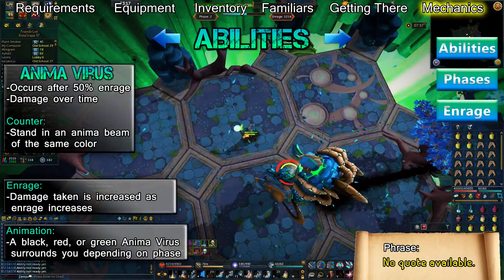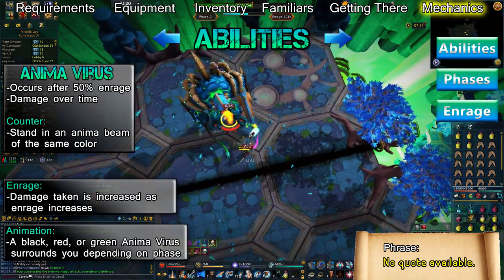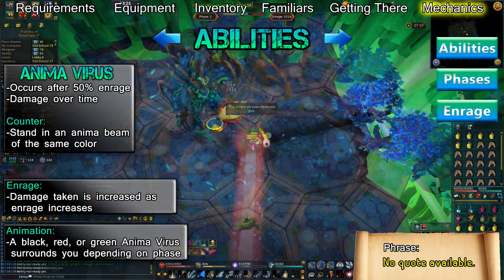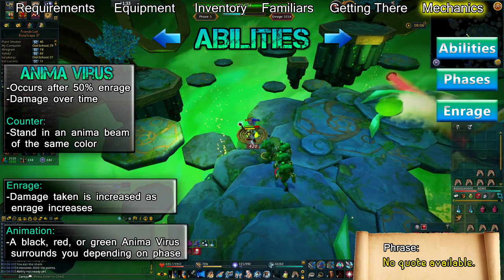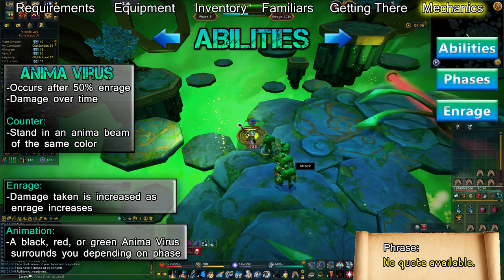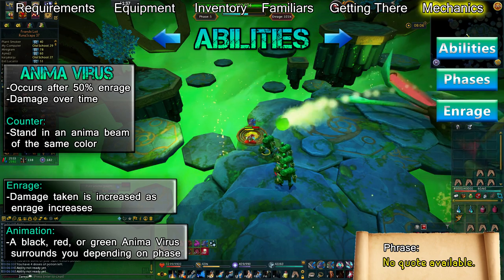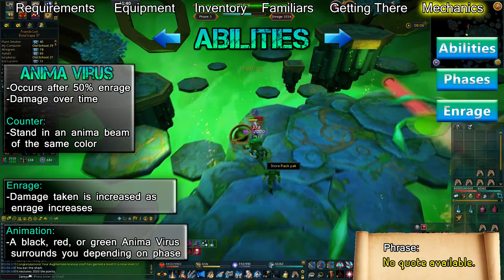At 50% enrage, Telos will occasionally infect you with an Anima Virus on phases 2, 3, and 5. On phase 2, he'll infect you with a black virus. On phase 3, he'll infect you with a red virus. During phase 5, Telos will infect you with red and black viruses as well as a green virus. Each virus will inflict damage over time that increases with enrage and can be cleansed by standing in a beam of the same color. This ability is only used during phases 2, 3, and 5.